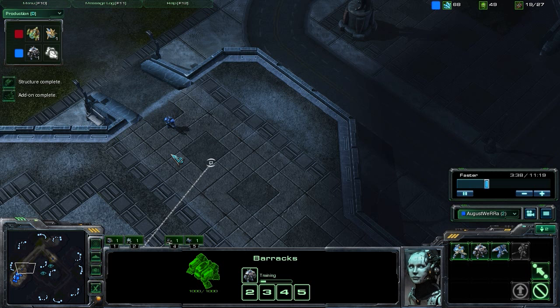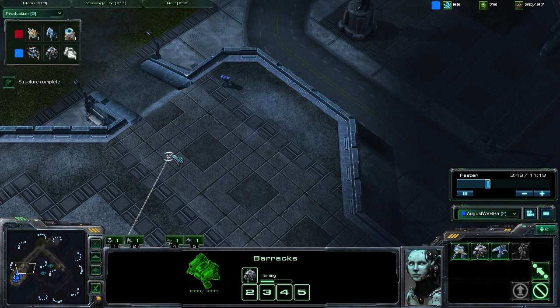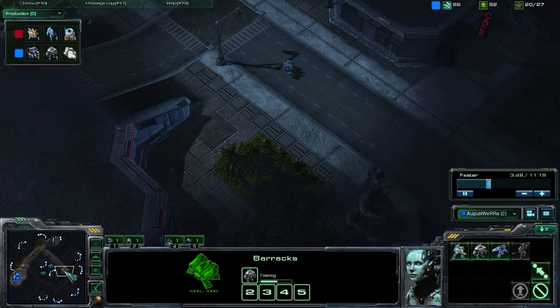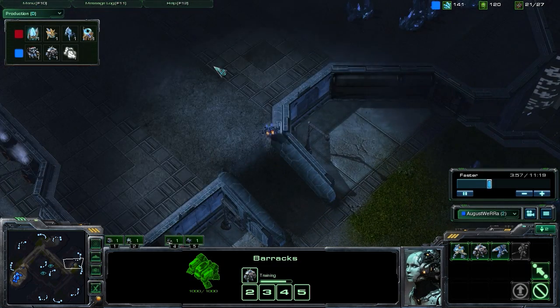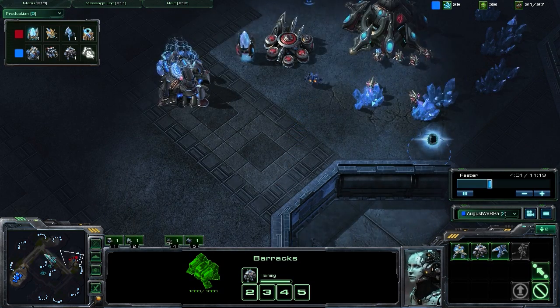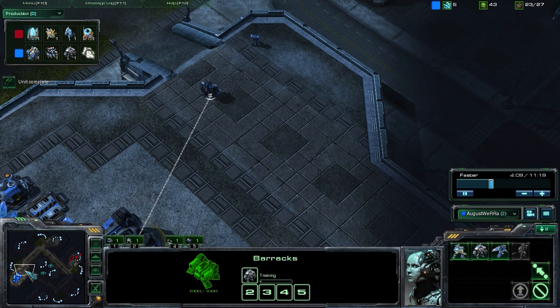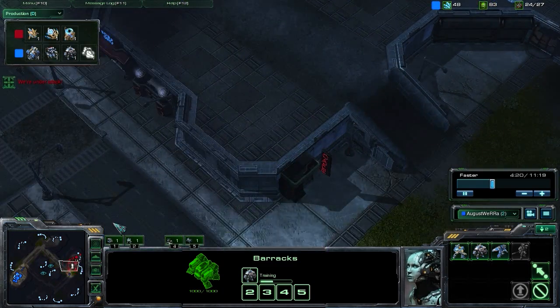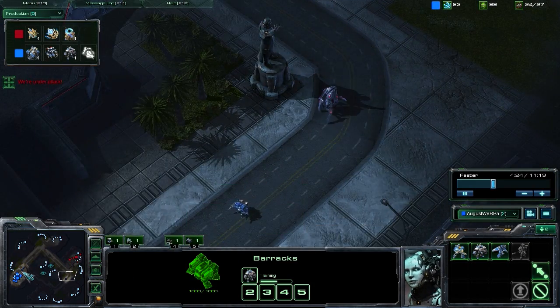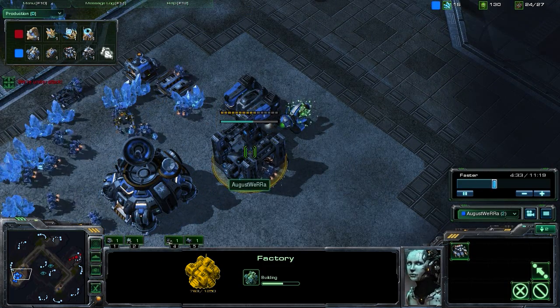The Marauders might not be quite as necessary — we could get a bunker with some Marines — but that's not going to be as effective. It'll help in the defense, but it'll also leave your opponent a little suspicious, because if you bunker up at the front of your base, that means you're trying to buy time. But if you build some semblance of an army — some Marauders and some Marines — they may think when scouting your base that you're just building some sort of bio-ball. And that's part of the whole thing: going for something like this, you really need to hide your tech.